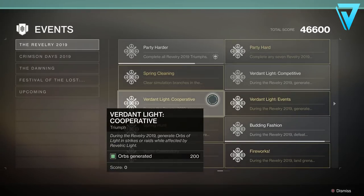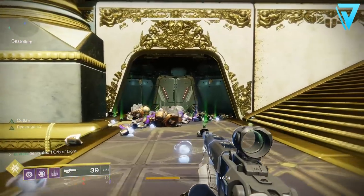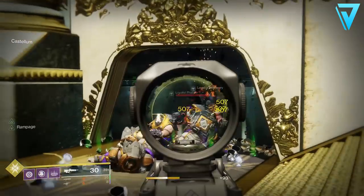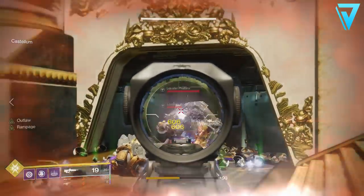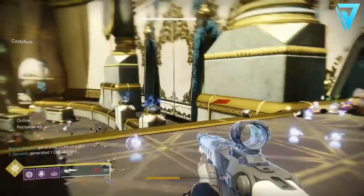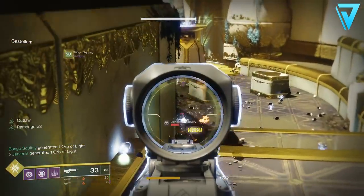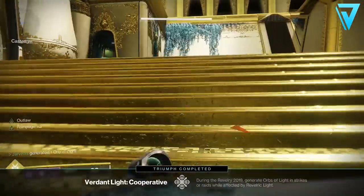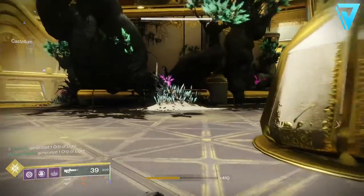The next triumph is called Verdant Light Cooperative. During the Revelry you need to generate orbs of light in strikes or raids whilst affected by Revelric Light. I jumped into the Leviathan and went to the Castellum — once you're here you can go over to this doorway and the Cabal will spawn wave after wave. You need to go for precision kills to generate orbs from the Revelric Light itself, and after a period of time you'll get the triumph.